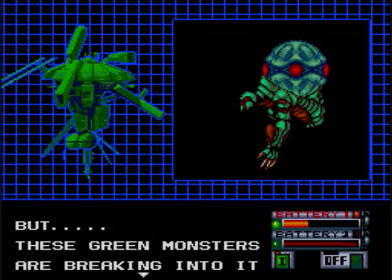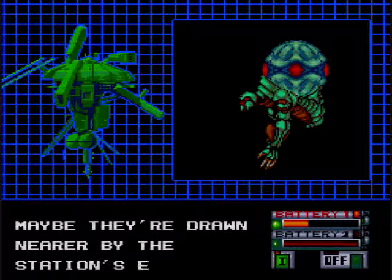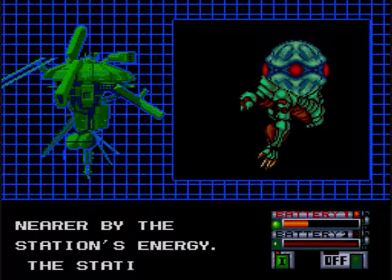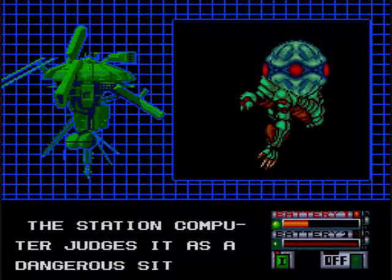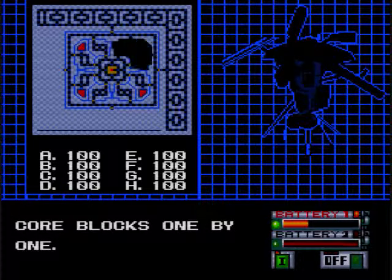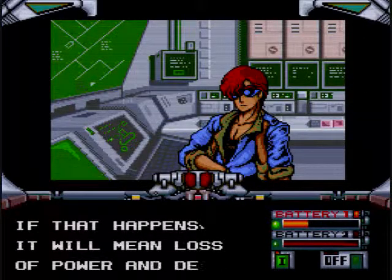So these green monsters are really, really important and we need to keep a good eye on them. They're breaking into the main corridor and they're drawn by the station's energy. The station computer judges it as a dangerous situation, so it cuts off the block one by one, until you ain't got no blocks. The green ones are going to keep eating up all the energy until you lose a block. If you lose a block, you can't go in there anymore. You're shit out of luck.